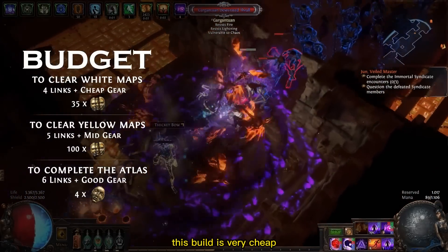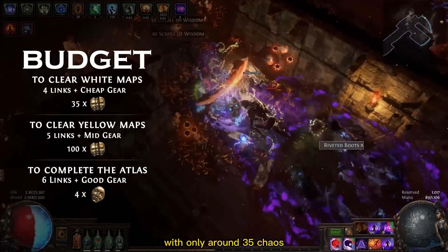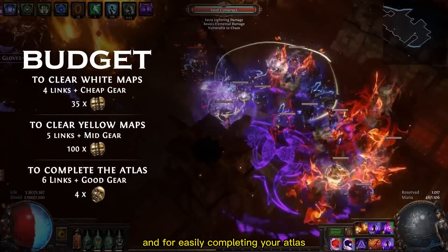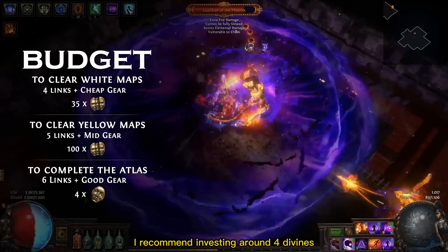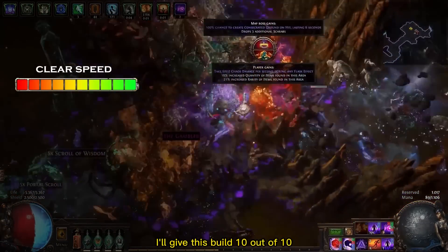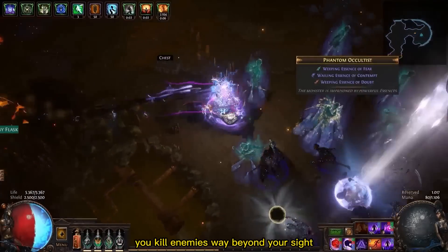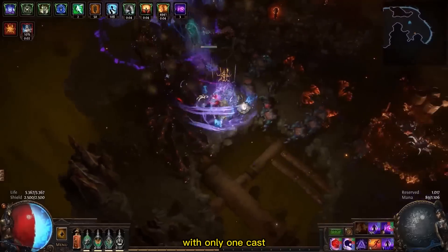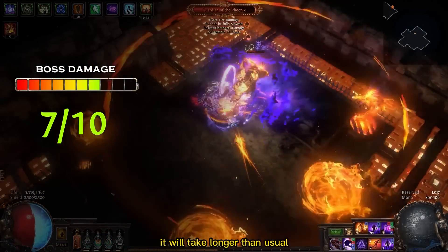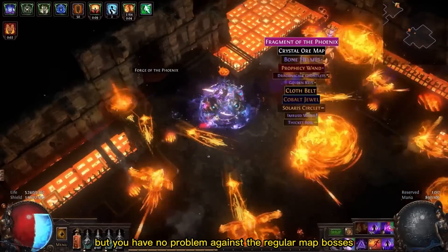As for budget, this build is very cheap. You can get it destroying early endgame maps with only around 35 chaos. To progress into yellow maps you need to invest around 100 chaos, and for easily completing your Atlas I recommend investing around 4 Divines — but you can totally do it with less. For clear speed I'll give this build 10 out of 10: when you get a big area of effect on your Contagion, you'll kill enemies way beyond your sight with only one cast. The boss damage is a 7 out of 10 — it will take longer than usual to kill guardians and pinnacle bosses, but you'll have no problem against regular map bosses.